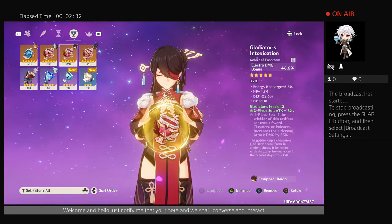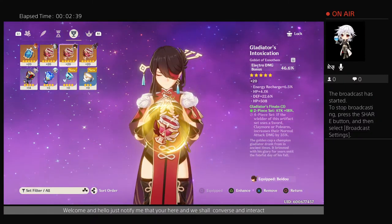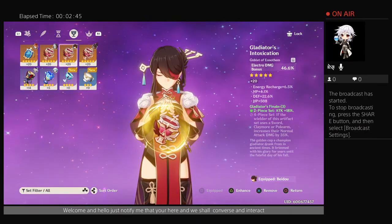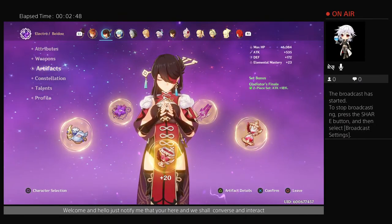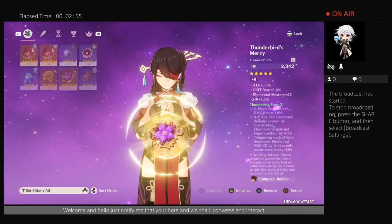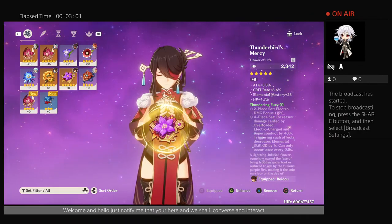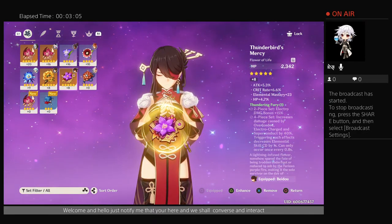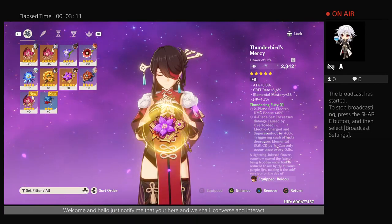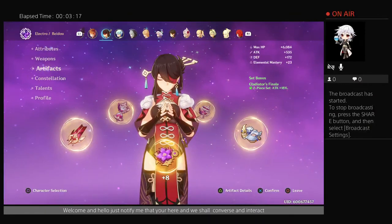For weapons it depends on your preference of how you fight. If you want more crit, you'll pick one of the claymores or greatswords that has crit as a substat, and then just make sure it does decent with her passive-wise. I'm trying to go with a two-piece Thunders for the bonus electro, while having recharge, attack percentage, and HP percentage — for the max amount of damage as a main damage slash counter user.